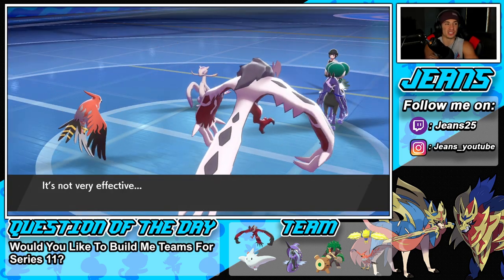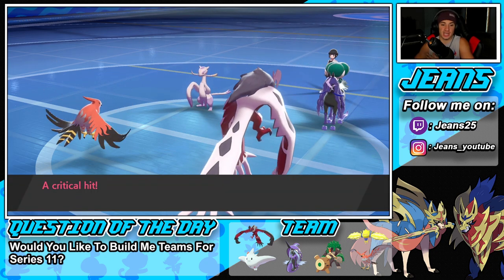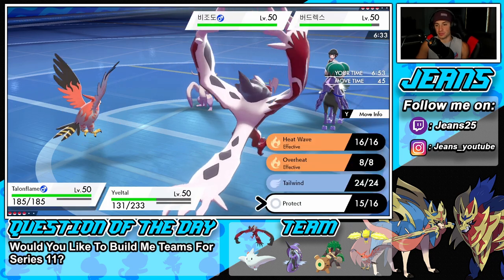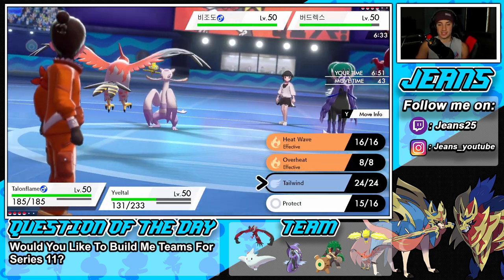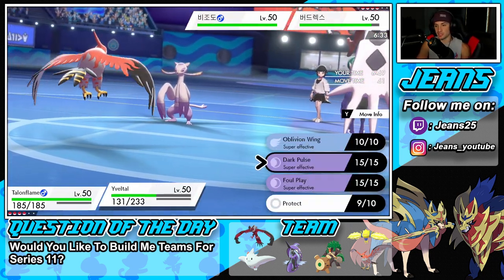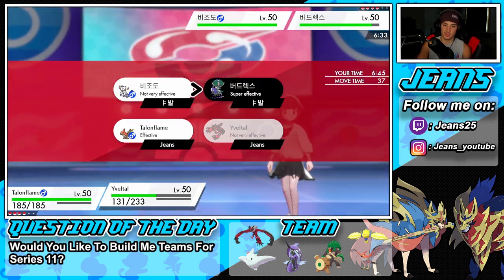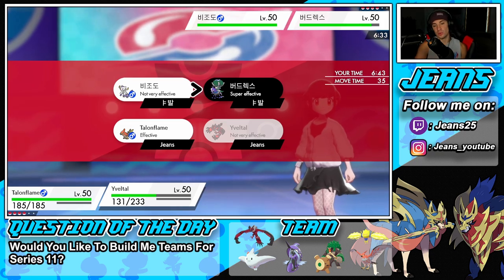He reads the Protect and Feint just removes my Protect, which is really awesome. But in this case, I should go for Tailwind and drop a nice Dark Pulse. Do I think he's going to Protect this turn?